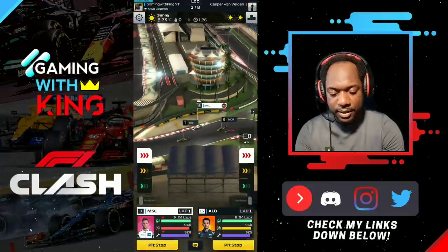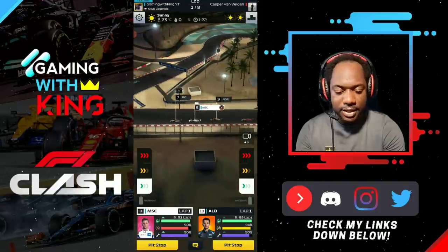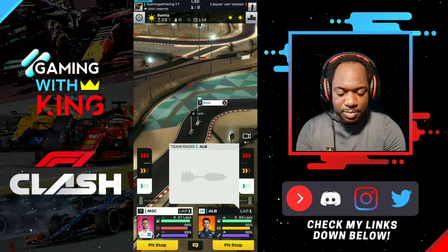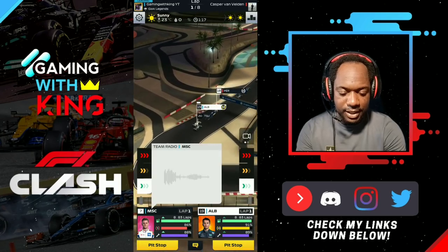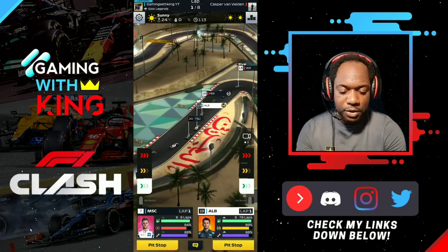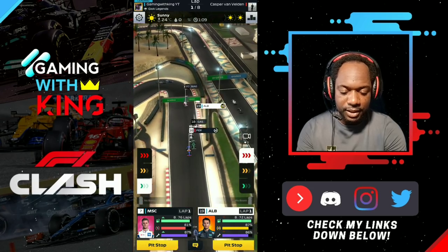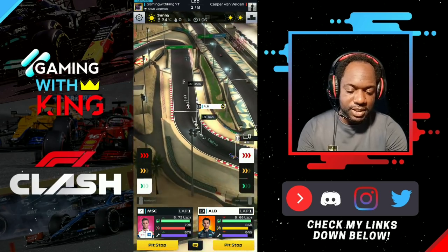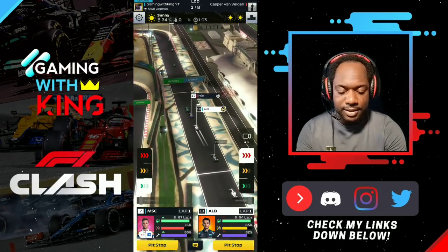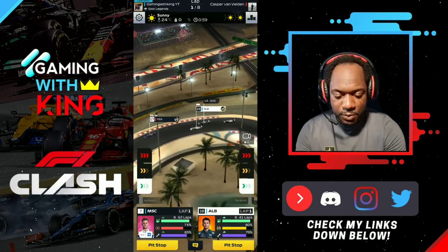Mick Schumacher on the softs with a good start. The AI cars are now getting their names displayed once you're right beside them - that's a nice little tweak. Now you know the drivers you're alongside. Let's give Albon a little bit of push on those mediums to see if he can get around these guys, who should be on hards.